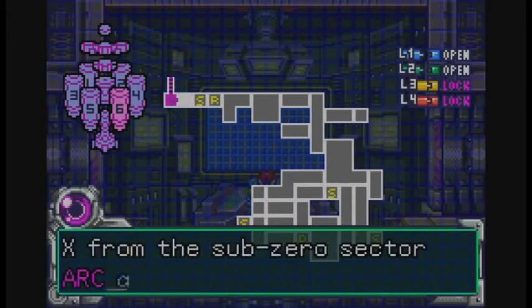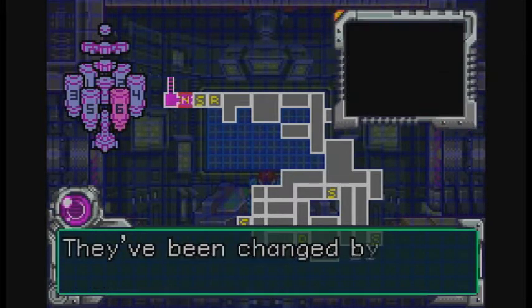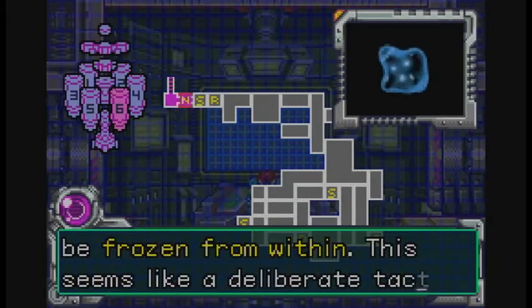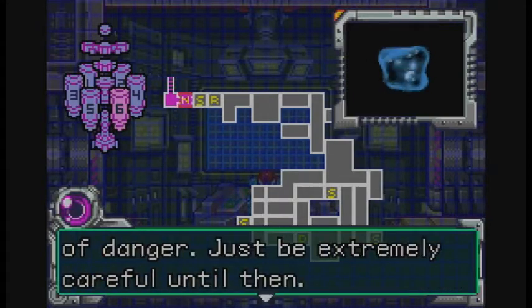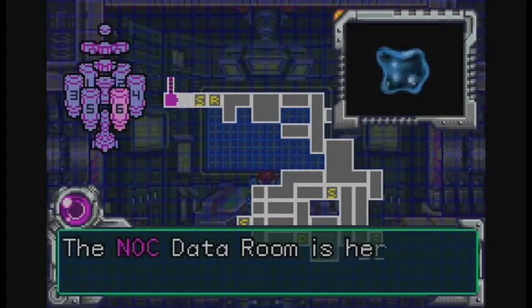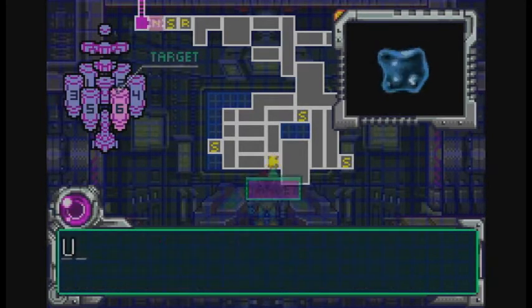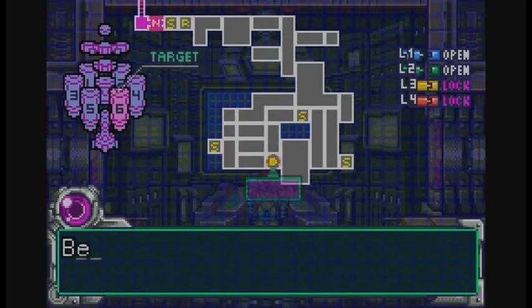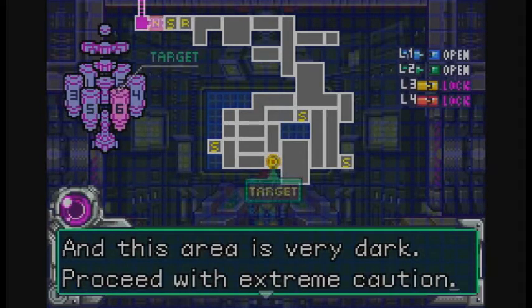But there's a problem. X from the Sub-Zero Sector arc are now in Sector 6 — Noct. They've been changed by the cold. If you absorb one, you'll be frozen from within. This seems like a deliberate tactic. Once you download the Varia Suit modification, you'll be out of danger — just be extremely careful until then. The Noct data room is here. Remember, avoid the blue X. Use your beam to stun them in order to get by. Be careful — they are hunting you actively now, Samus. And this area is very dark. Proceed with extreme caution.